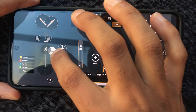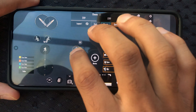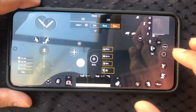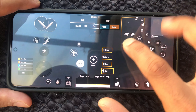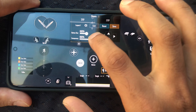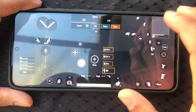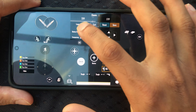That looks kind of cool. This cancel button can go over here. What I like to do is move the audio controls to the center and lower their opacity — the transparency. The map is too big so I'll decrease the size.